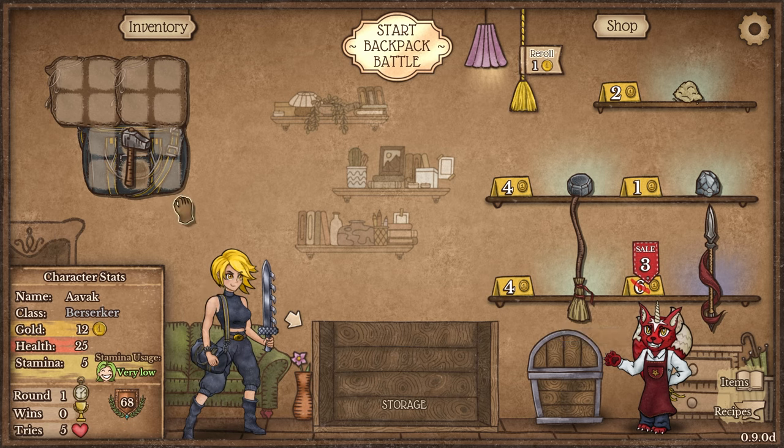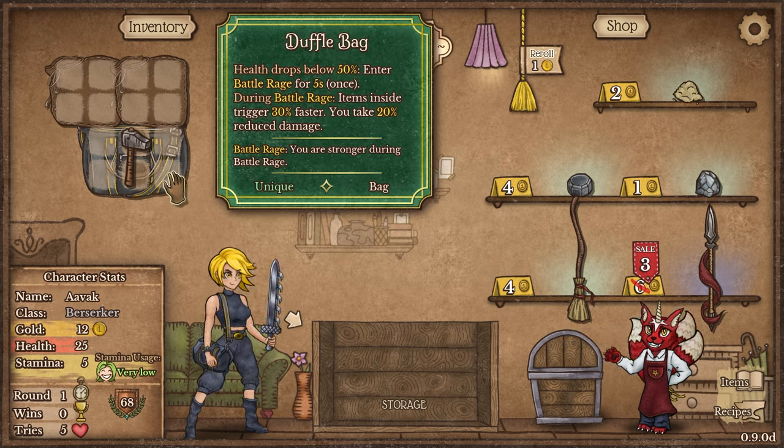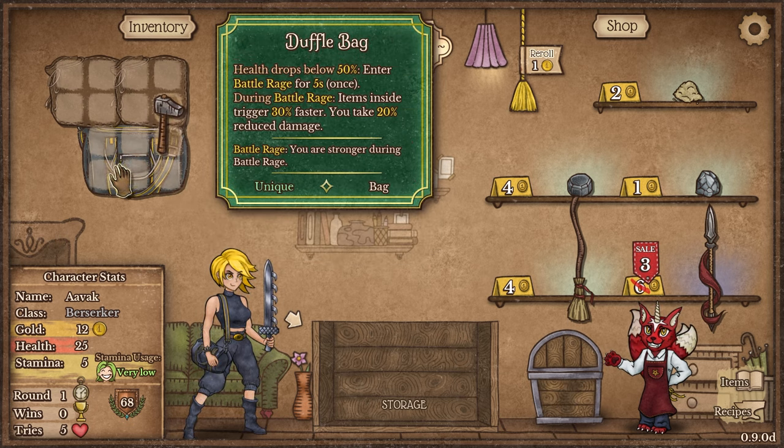Opening up, we have the duffel bag here. Health drops below 50%, you enter a battle rage for five seconds, once and only once. So if you heal back up over 50%, you can't go into a second battle rage by dropping below it again. During battle rage, items inside trigger 30% faster and you take 20% reduced damage, which actually sounds pretty good.